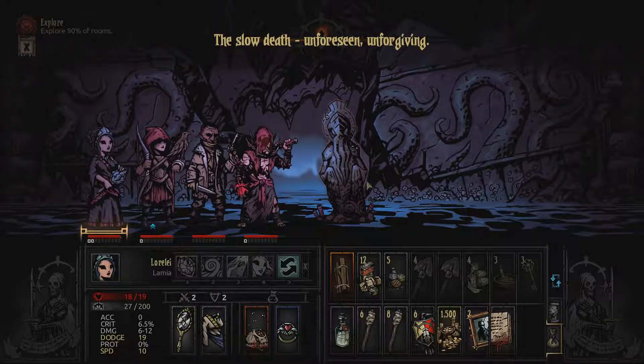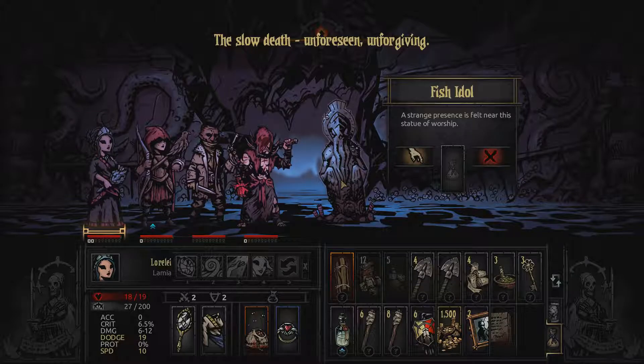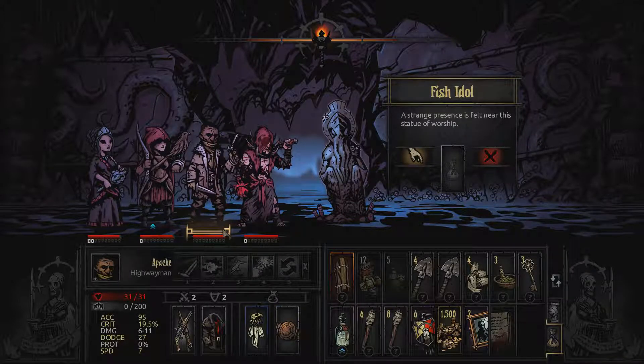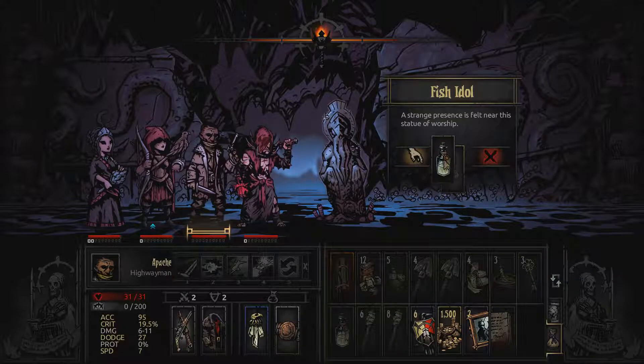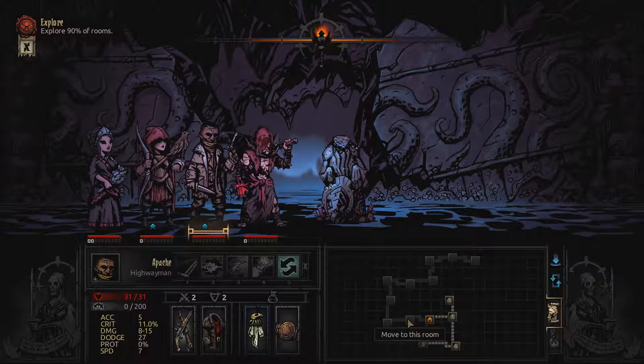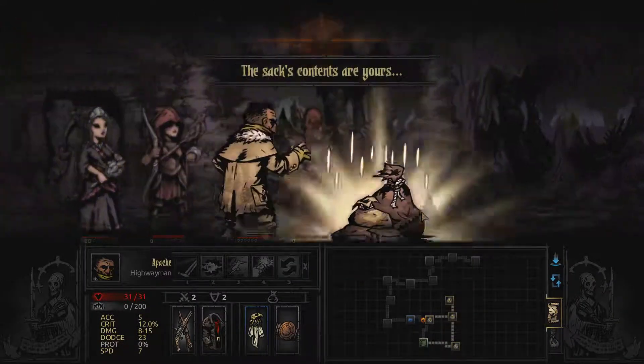Excellent. So this is a fish idol, which is debuff. Or if we put holy water, it's plus 18% damage. So I'm going to put the holy water onto you, give you the buff - so that's until camp. We'll head on. This means we really want to camp as late as possible.